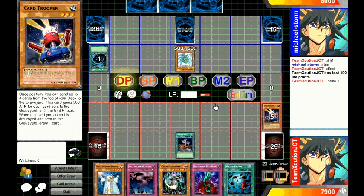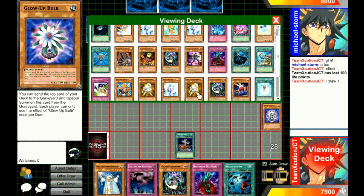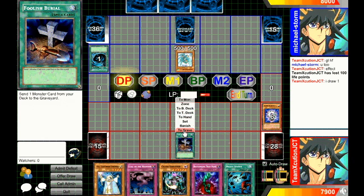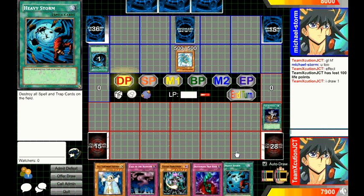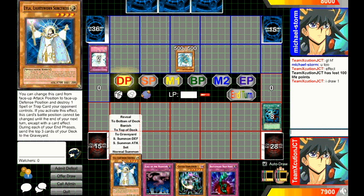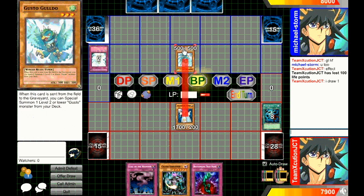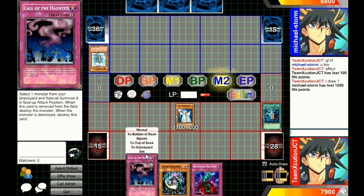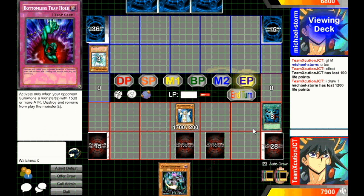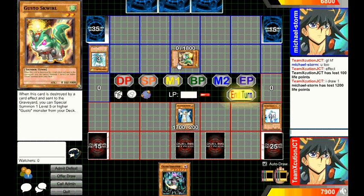With this, I'll dump Lila bulb to the graveyard. Normal summon, then Heavy Storm. Battle phase, attack. Set two, face down three.